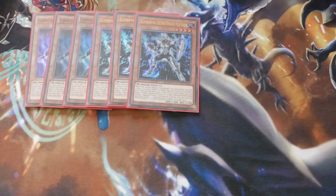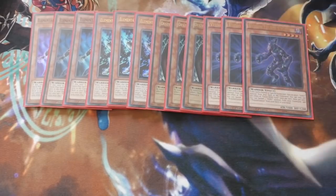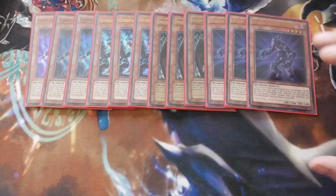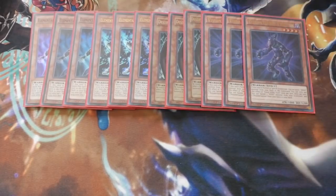We've got Triple Destiny Hero Malicious because this combos nicely with Vision Hero Vion, and obviously you can push your plays further forward that way. I believe Vion can send Destiny Hero Malicious to the graveyard — I'm pretty sure that's how Vion works. When it's normal or special summoned you send a Hero, so you can also send Shadow Mist and get the effect off that way as well.